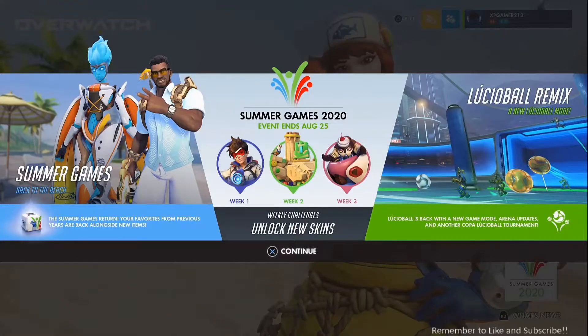Right here in the middle you can see the weekly challenges. Week one seems to be a Tracer skin, then there's what looks like a beach Bastion - can't tell if he's made of sand or just a color change. There's also what looks like a sundae version of Orisa with little whipped cream and a cherry on top, which looks great. Then Lucio Remix - Lucio Ball is back with a new game mode, arena updates, and another Copa Lucio Ball tournament, which was the competitive version of Lucio Ball.